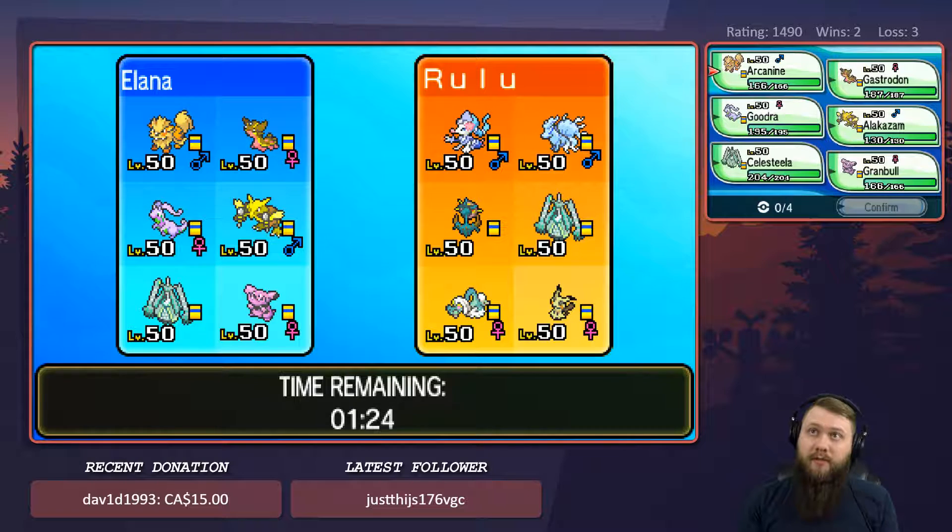At this point it looks like they use Prime Arena. Their team has 2 fairy types — actually 3 fairy types — a dragon, and 2 steels.